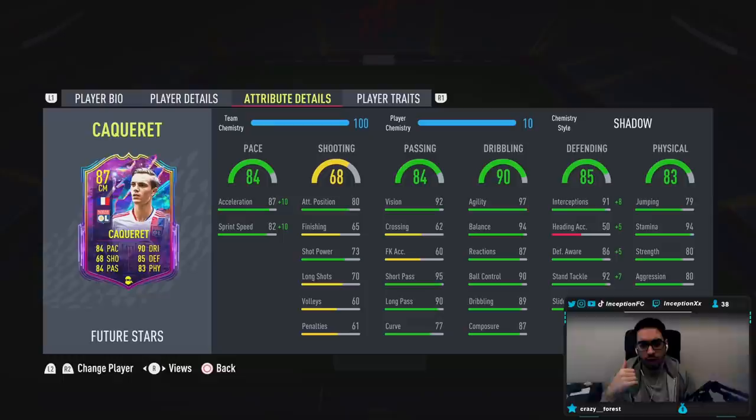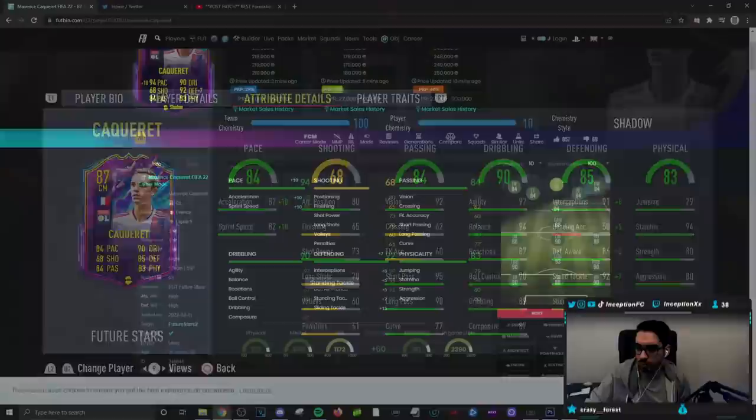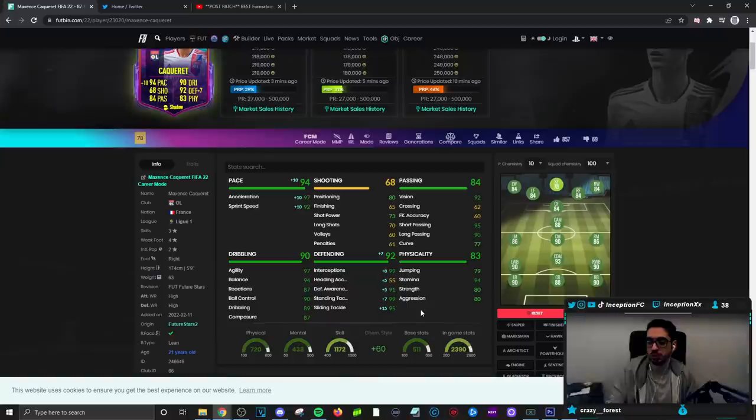Passing is pretty decent with the card. With weak foot and strong foot at 95 and 94, the passing stats are great, considering his vision is also very high. Dribbling, hopefully, is actually really good in-game because, again, 5'9" lean body type should be perfectly fine to work with. Defensive stats are set up nicely for the Shadow Chemistry style — when we give him that Shadow, it's going to be in the low, high, and mid-tier 90s.